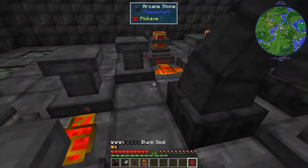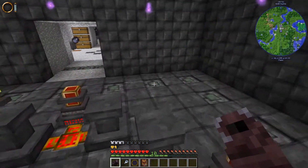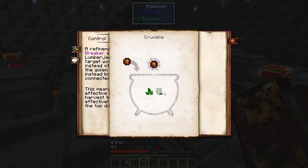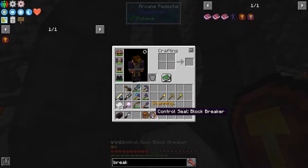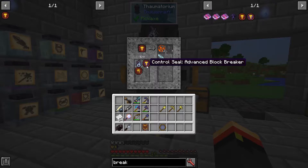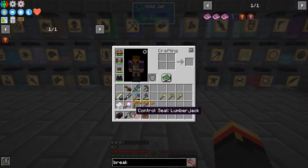Go ahead and put these things down — a Blank Seal for our Infusion — and start that. To transform the Block Breaker Seal into the Lumberjack Seal, we're going to need to use Alchemy. This is going to require 40 Erba and 20 Senses with a Block Breaker Seal. We can either make an Advanced Block Breaker or make a Lumberjack Seal. There we go — the Lumberjack Seal.